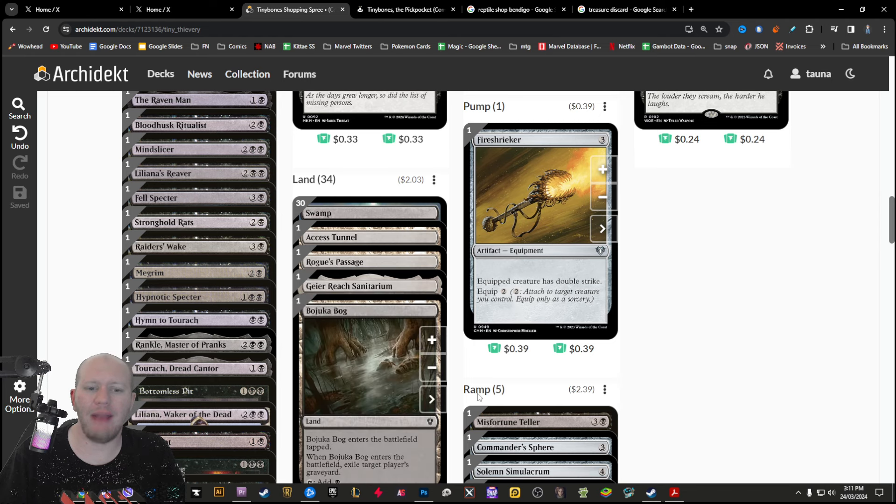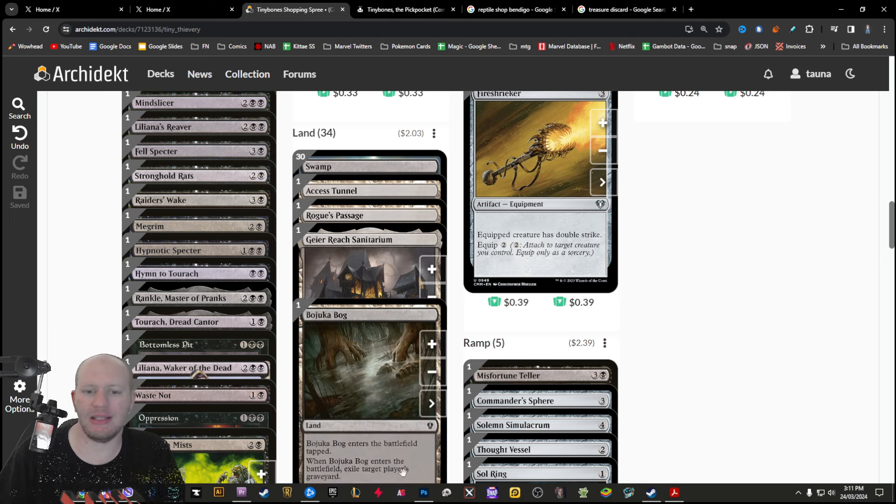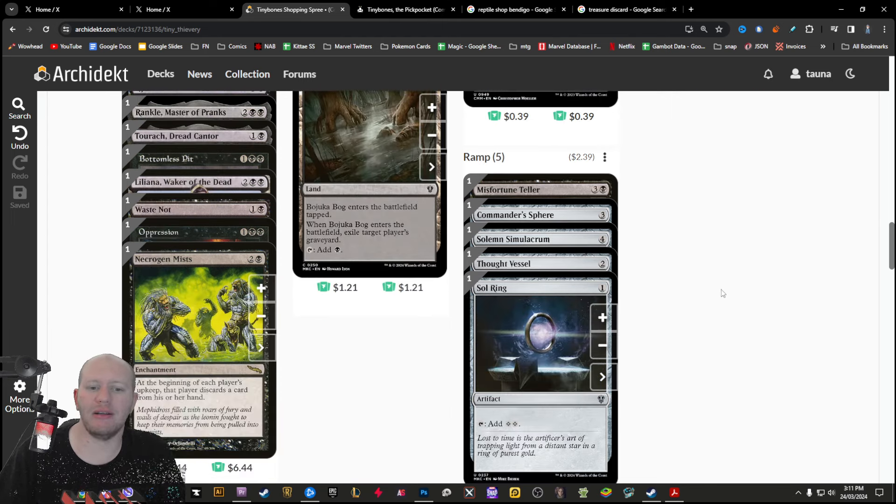I went really cheap on the lands. The main one we've got is Bojica, which lets us exile someone's graveyard in case someone else is playing around the graveyard or something like that.